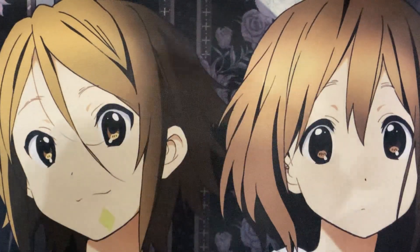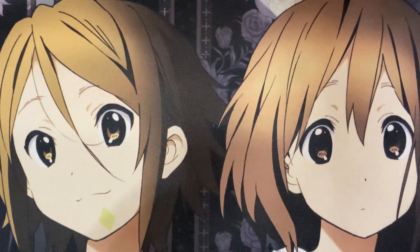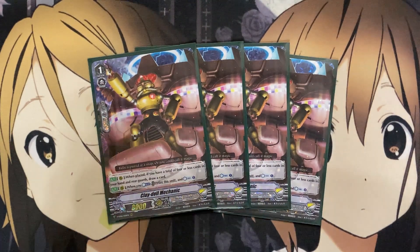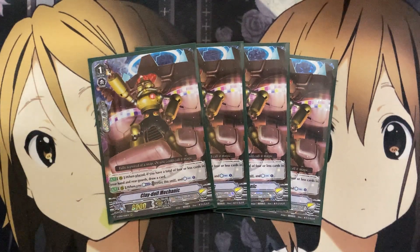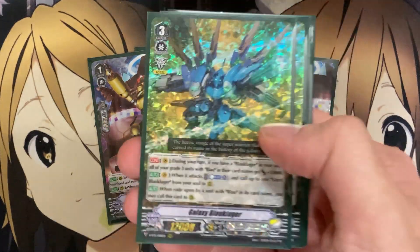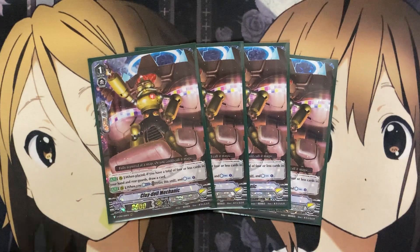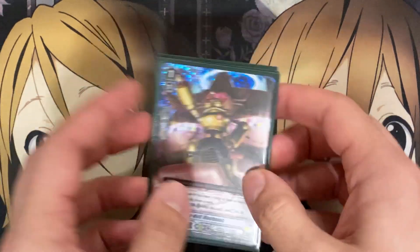For more generic support, I run 4 Claydol Mechanic. When placed, if you have a total of 4 or less cards in hand on your rear guard, you draw a card — so it's draw power with your setup. And when you Counter Blast 1, retire this unit and Counter Charge 1. You don't really go into Counter Blast 2 too much aside from your setup with Blau Kluger, so you want to have all the Counter Blast power available for Galaxy Blau Kluger. Relying on Claydol Mechanic for that is your big go-to play — that's why I like to run 4 of this card.